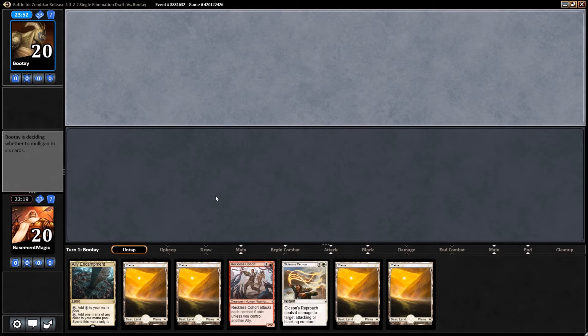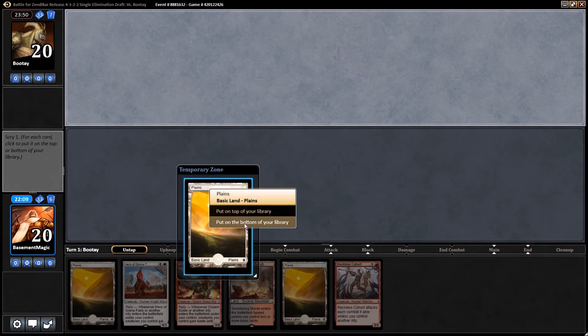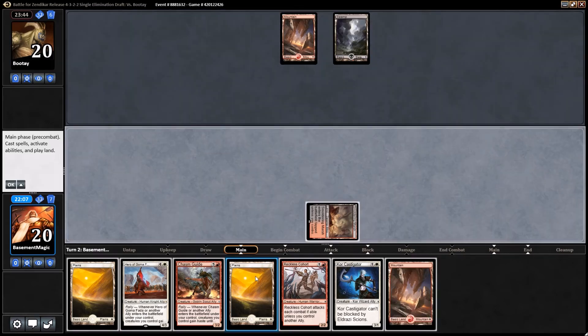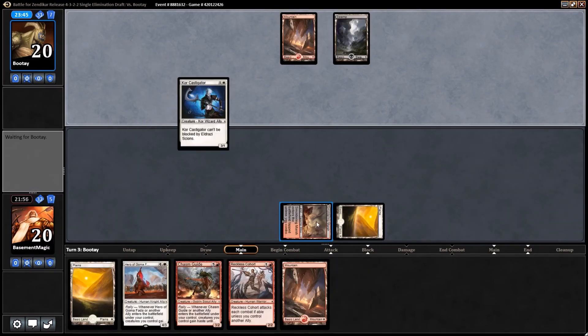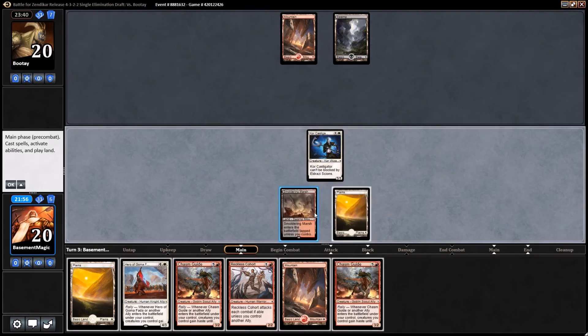This is a pretty crummy hand, I don't think we want to keep that. We'll keep this though — don't need another plains. We'll just play our Smoldering Marsh; we don't have any more of those so we don't have to worry about it coming in tapped next turn. Let's play our higher power creature. And our opponent once again missing on his land drops.